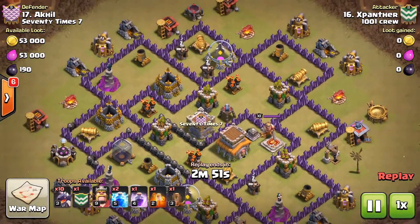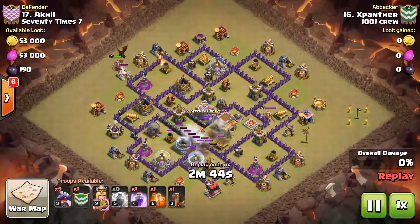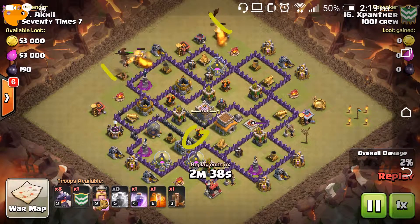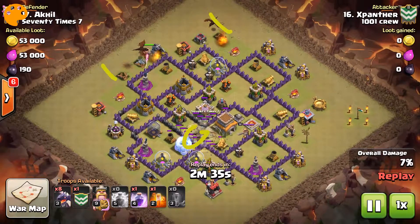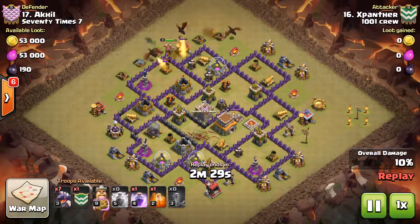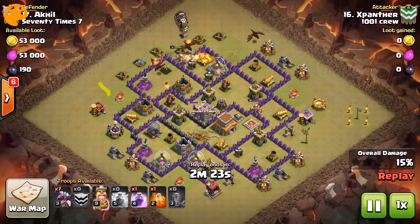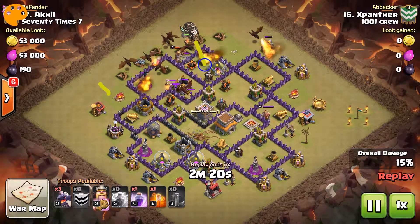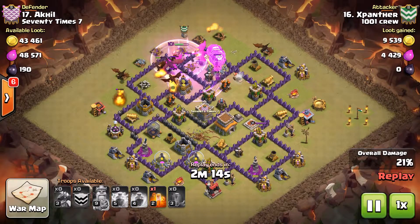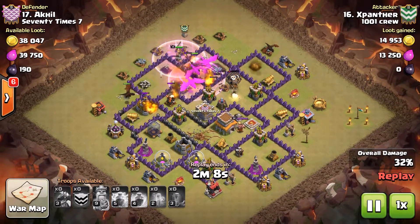My man X-Panther coming at this one with Mass Drags and the Zap Quake. He starts off, gets the two Zaps down on this one, gets his Dragons down, drops the Quake. Now his funnel's created — probably should've got another Dragon out on the Army Camp; Army Camps just make such great funnel breaks. His Balloons are down. I probably would've fanned in the Dragons a little sooner so they were out in front for the Balloons to get to that Air Defense, but by the time the Dragon went down that the Air Defense was targeting, it was way too late.